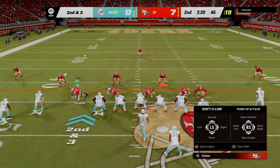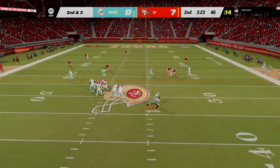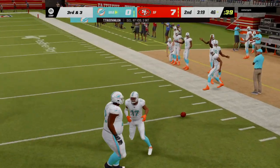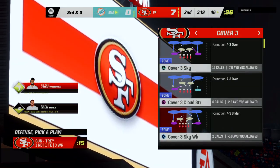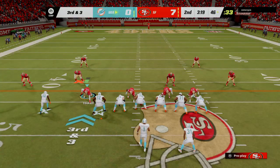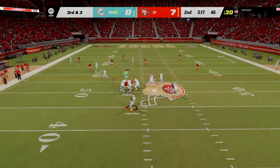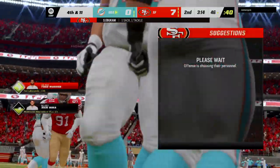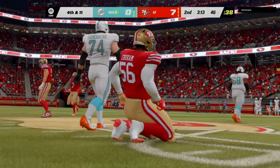Second down and three. Tua setting up shop to throw again, flushed out right — he takes a shot on the release, and this will be incomplete. He's hitting on fewer than half his passes in this one, and that is not a winning formula. The defense is giving him a lot to think about, a lot of different looks. Now the Niners get there — Simpson Abukum coming in to drop him for a loss of eight, and it also brings up fourth down.